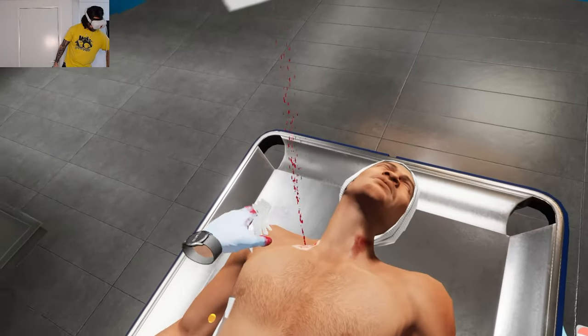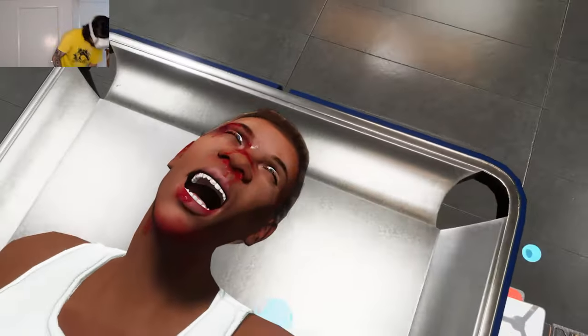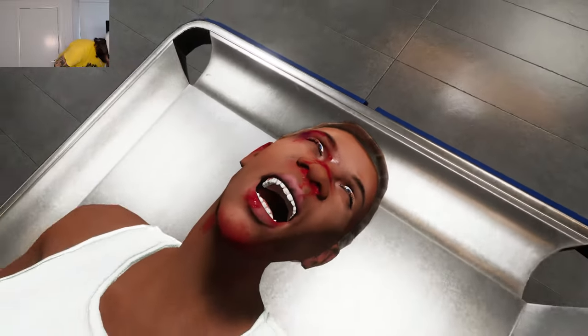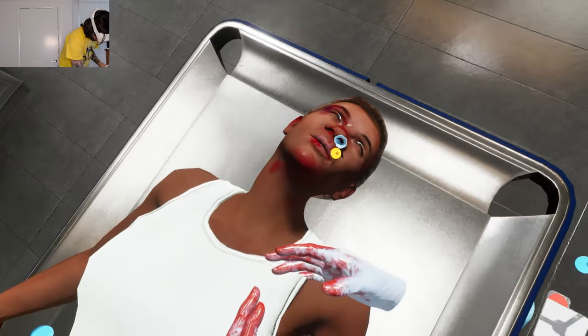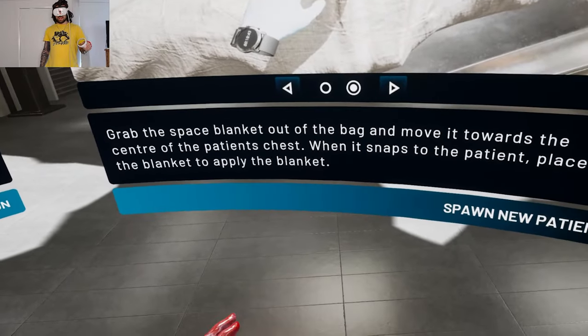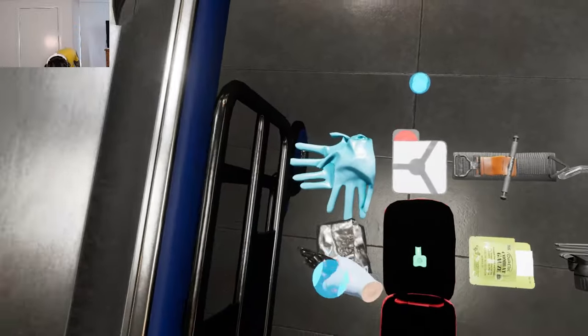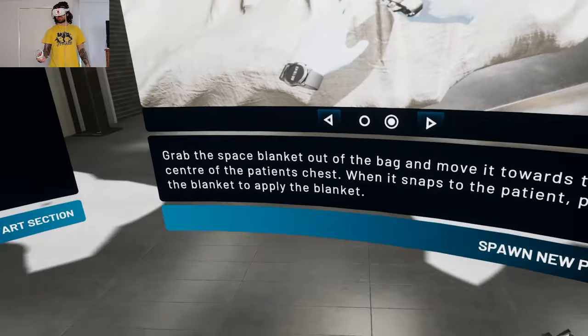This guy's losing so much blood. Wait, let me just see if she's breathing. Whoa, how does this go in the nose? Oh - say no to drugs. Grab the space blanket out of the back and move it towards the center of the patient's chest. When it appears... okay.